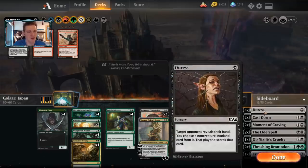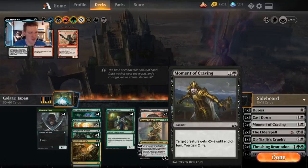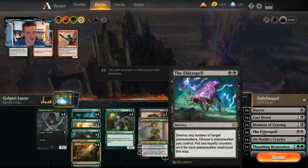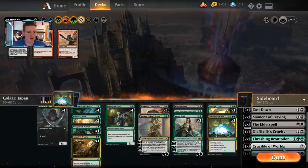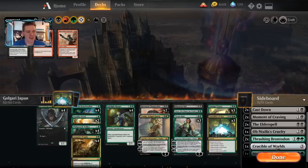Vivian Reid is a bit slow against red, although taking out Experimental Frenzy is nice. The two Cast Downs come in against red and Gruul. Moment of Craving certainly comes in against red. Omnath's Cruelty comes in against Rekindling Phoenix, which I'd expect red decks to sideboard into anyway. The Elder Spell comes in against Super Friends decks and can probably replace Ravenous Chupacabra, who doesn't do as much work in those matchups. Thrashing Brontodon comes in against red, also against white decks that use Conclave Tribunals, Prison Realms, and cards of that nature. Crucible of Worlds creates an endless land destruction lock with Field of Ruin.